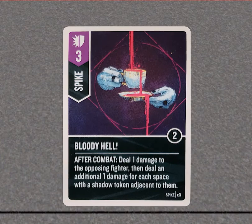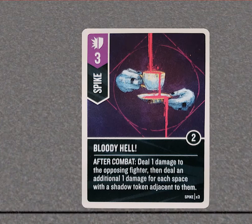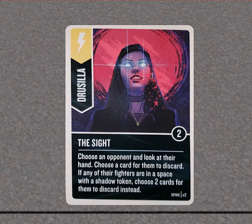Spike — deal one damage to the opposing fighter, then deal an additional one damage for each space with a shadow token adjacent to them. If you can get those shadows adjacent — which you can with the next card — you'll be able to damage them a lot more. 'Seek the Shadows' — draw two cards and place a shadow token in Spike's space and each space adjacent to Spike. That sets up the previous card perfectly. 'Darkseid's card' — choose an opponent, look at their hand, choose a card for them to discard; if any of their fighters are in a space with a shadow token, choose two cards for them to discard. With two copies, you're making them discard up to four cards.